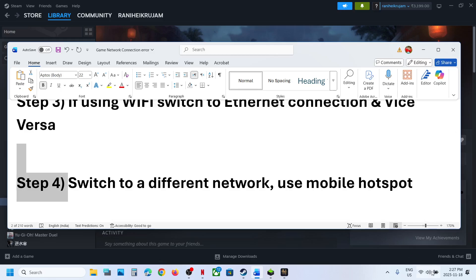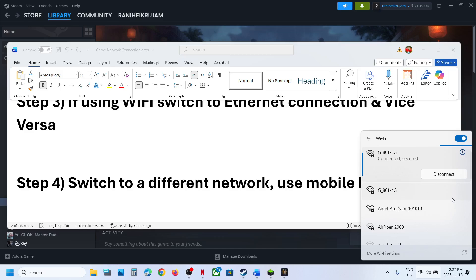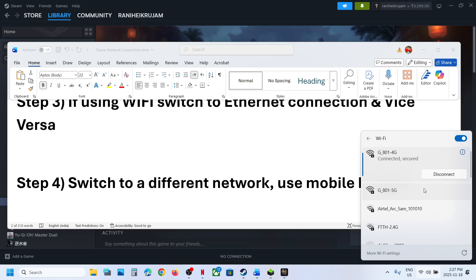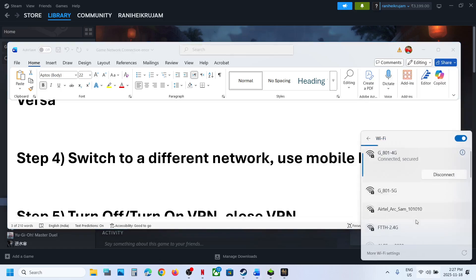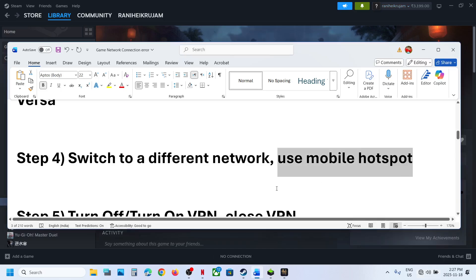You can also switch to a different network if one is available. You can even use a mobile hotspot — turn on the data on your phone, enable the hotspot, and connect your computer to your phone's network. You will see your phone network in the Wi-Fi list; connect to it and then check.